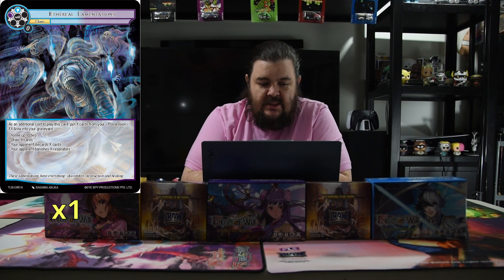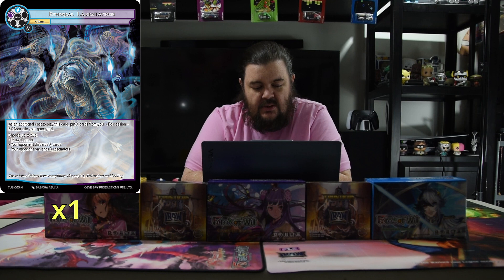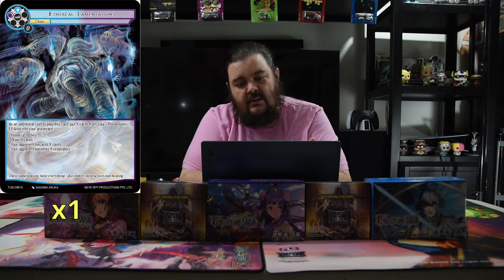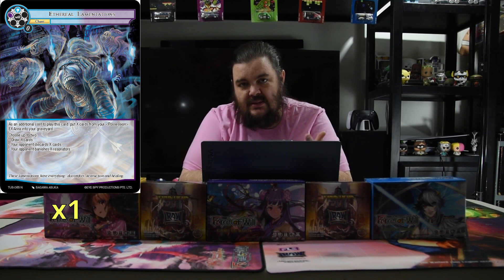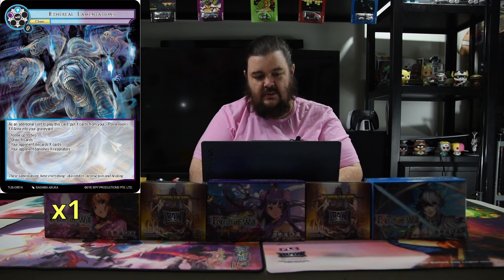And then we have Aetherial Lamentations — blue and a black. As an initial cost to play this card, put X cards from your possession area into your graveyard. Choose up to two: draw X cards, your opponent discards X cards, or your opponent banishes X Resonators. So it's a big one-time gotcha — you either draw cards, kill dudes, or make them discard. You're losing dudes from your possession area, but you don't really care the turn you're doing it.